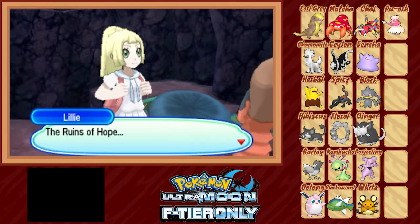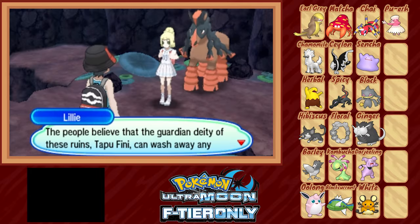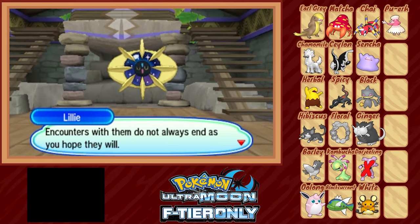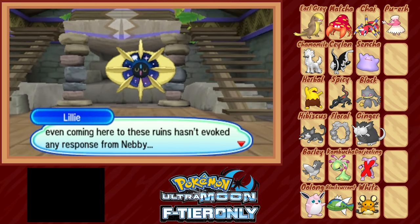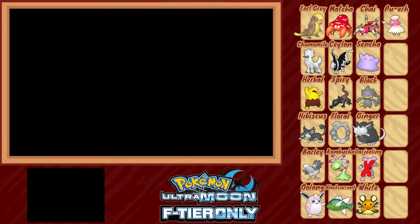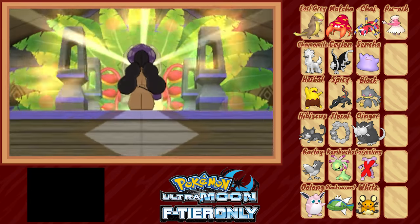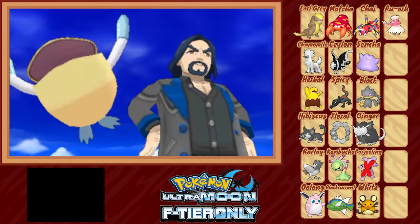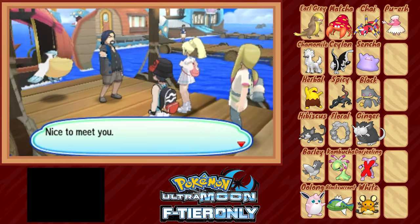I make one small adjustment to our tier list: going by my own criteria, I decide to ban Granbull mid-challenge before we use him in any major battles. Fairy typing, strong physical bulk, and Intimidate might be a bit too good for this challenge. I love Granbull, but I already have so many other encounters — I'm pretty sure we can continue without it. With two new team members in tow, we track down Hapu, who connects us with a boat captain to take us to find the flute. To Exeggutor Island.